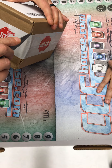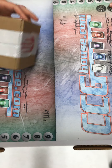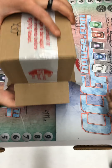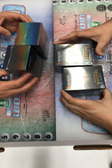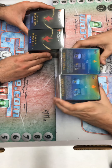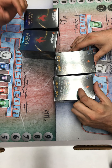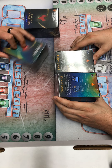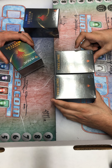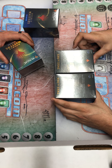Now, VIP packs are the spendy ones — essentially like the collector edition style for the Masters sets. Four packs, double everything. They're foil boxes, pretty shiny. Thirty-one cards each: seventeen foil commons and uncommons, ten full art basic lands. Two foils and two box toppers. Cool, let's start this up.